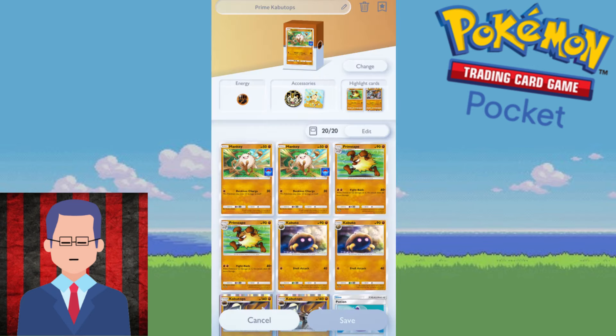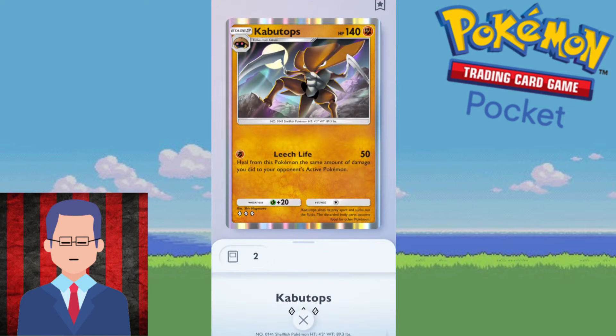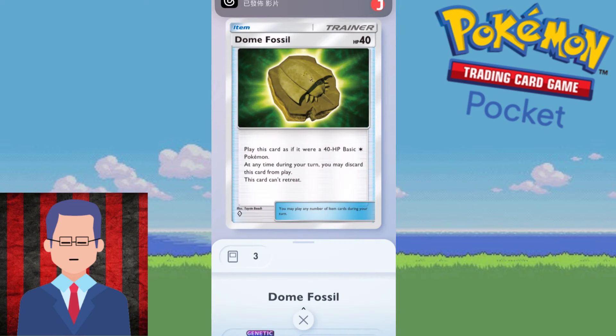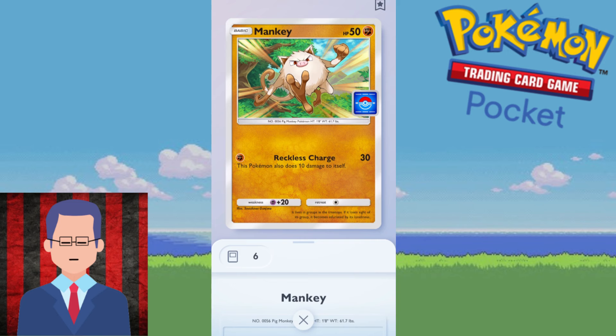We're gonna put in Mankey and Primeape of course, but then we see Kabuto and Kabutops. The thing is, the basic Pokemon for Kabuto and Kabutops is actually the Dome Fossil. We can play the Fossil as a 40 HP basic Pokemon. But the thing about this is, it does not start in your starting hand, which means it's not considered a basic Pokemon during the opening of the game. So it means that you guarantee you have Mankey in your starting hand and as your starting active Pokemon.